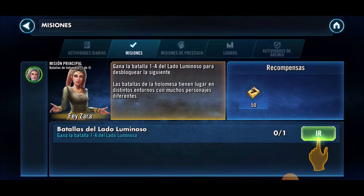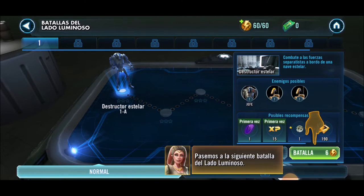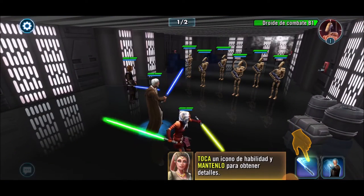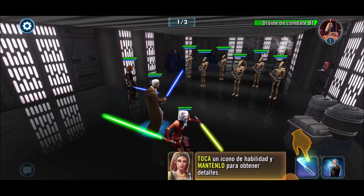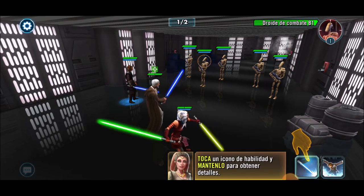Now that we know the 8 golden rules, let's explain how to get the best start in the game. First, follow the instructions from Faith Zara, our guide at the holo-tables, who will help us reach the first 12 to 14 levels. With those levels, we will unlock the light side and dark side holographic tables and the cantina battles. As we level up, we will keep unlocking new tables.